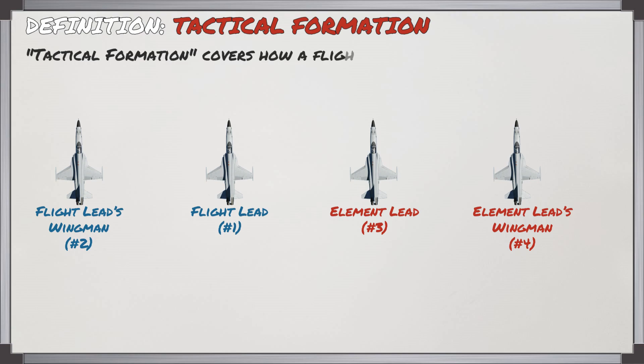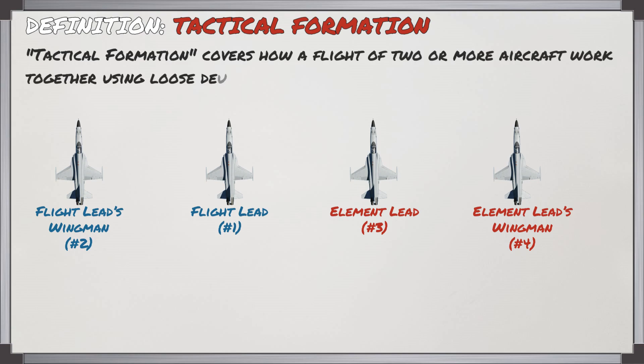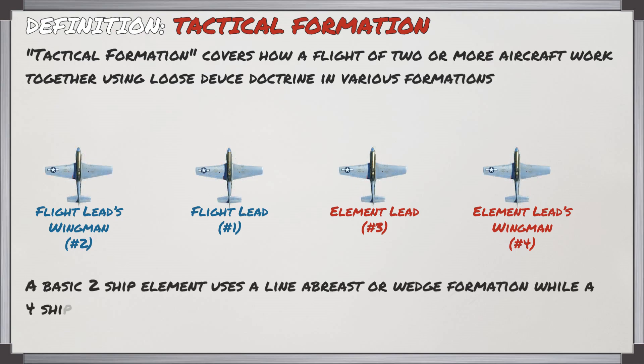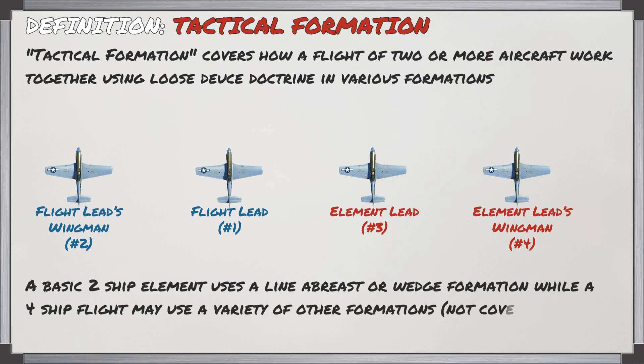When we look at tactical formation, this involves how a flight of two or more aircraft work together using a loose-deuce doctrine in various formations. You have a basic two-ship element which can use a line of breast or wedge formation, while a four-ship flight can use a variety of other formations which we're not going to cover here today.